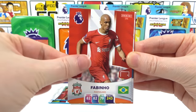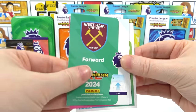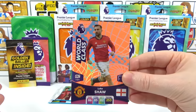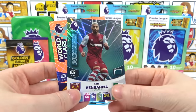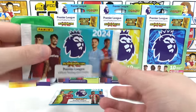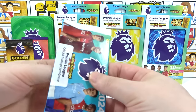Eighth pack: we have Mings, Fabinho, Skip, Rothwell — there's the code. Inserts are a World Class Luke Shaw and a Ben Rafa position change — we don't get that one often. My final regular pack of the first tin now, the green one.